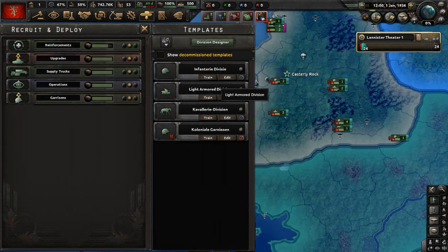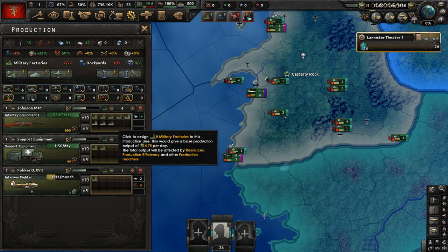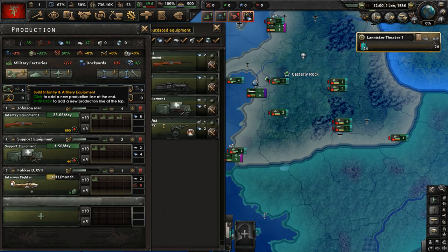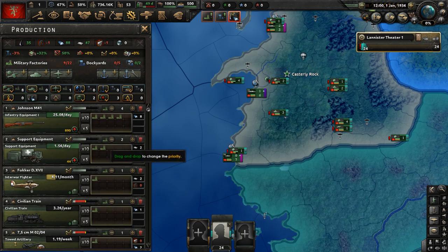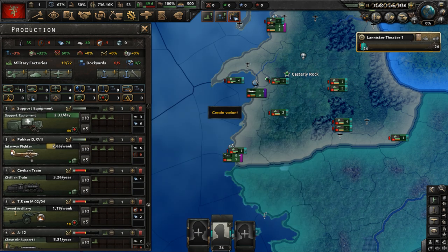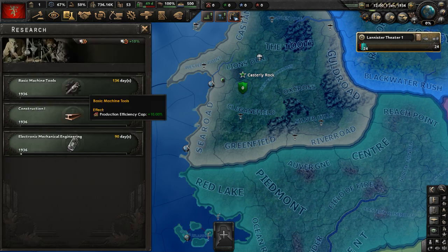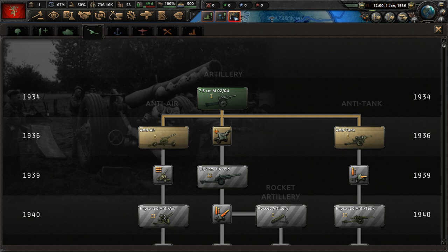No divisions in basic training. Let's recruit an infantry division and get one in the queue at all times. We have a lot of military factories. Our divisions need support equipment and artillery — we also need trains. So: trains, artillery, support equipment is being made. Put more on gun manufacturing, more on fighters, and more on close air support with these A-12s. The Lannister tech seems to be a mix of different countries' gear.